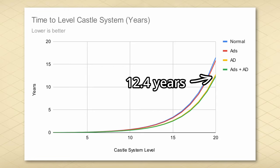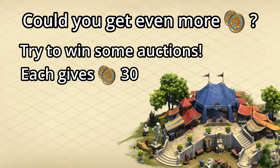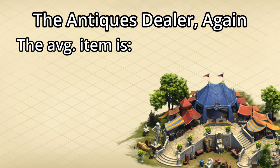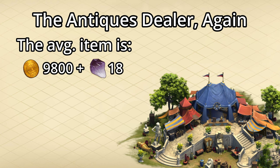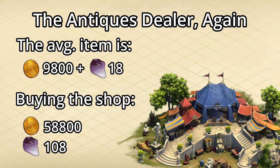That's a lot better than the original 16.5 years, but it's still a really long time. You could potentially cut this down further by winning auctions in the antiques dealer, as you get 30 points for doing so, but the math gets funky as you can then sell those purchases back and get more gems. The average cost of everything in the antiques dealer is 9,800 trade coins and 18 gemstones, which is pretty expensive. To buy out the shop daily would cost an average of 58,800 trade coins and 108 gemstones — nearly impossible to sustain, especially the gemstones.